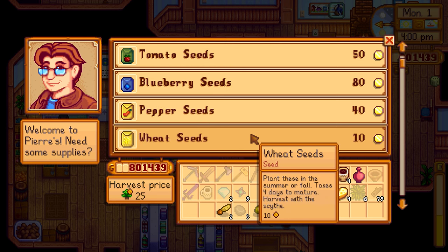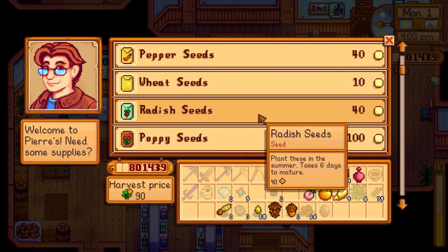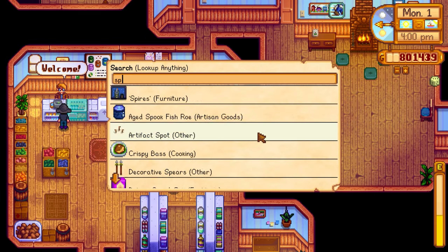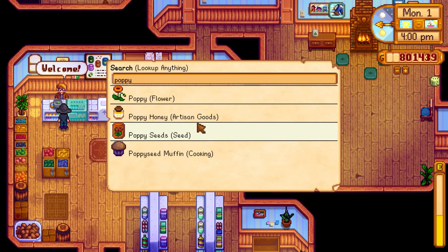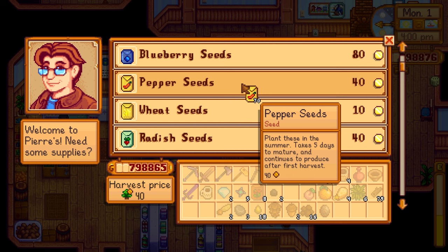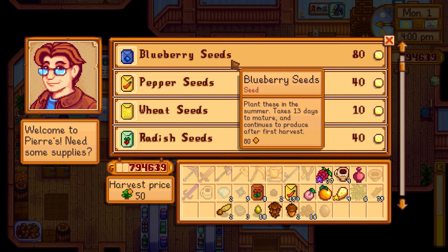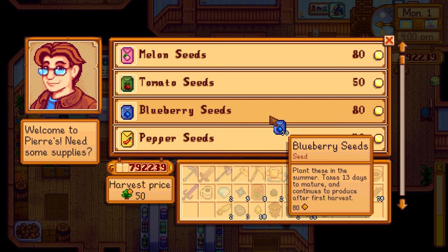What should we get? Peppers continue to produce, but let's get something that doesn't finish super quickly so we don't have to replant as often as we did with parsnips and garlic. Checking spangle versus poppy honey: 392 versus 532 gold - poppies yes please! We can give extra poppies to Penny since she likes them. We just need eight for Grandpa's flower shrine. Let's do 150 pepper and also some blueberries.